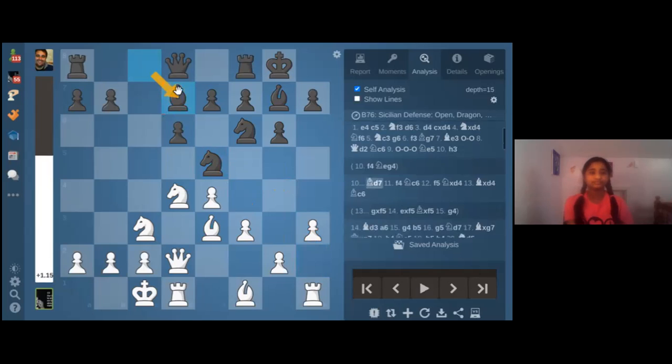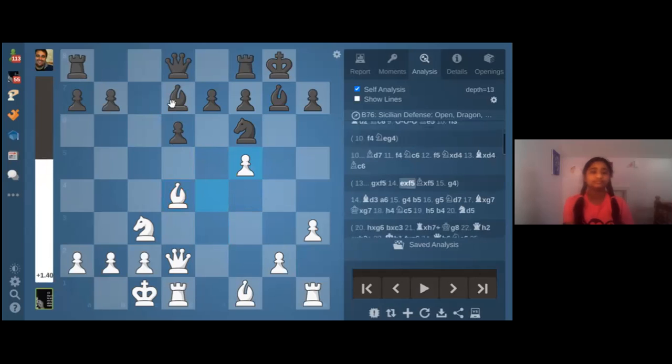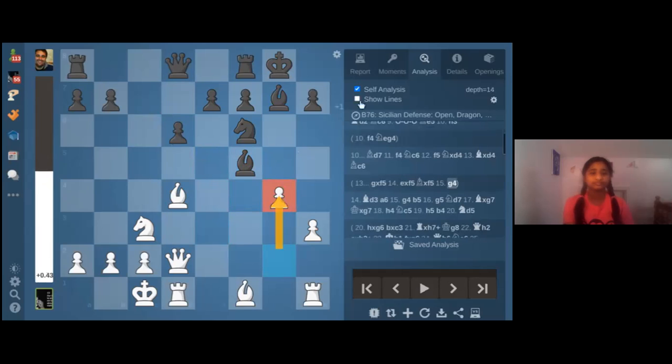We had bishop d7 developing the bishop, then f4 kicking the centralized knight on c6, and now f5. It looks like black can take this pawn, but by trading off the knight which guarded this square, the position is good for white because they get g4 with tempo and have the initiative.